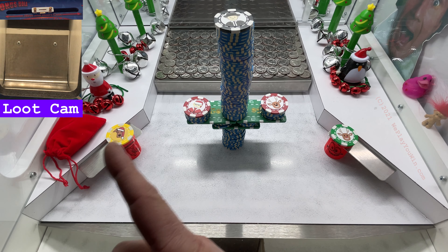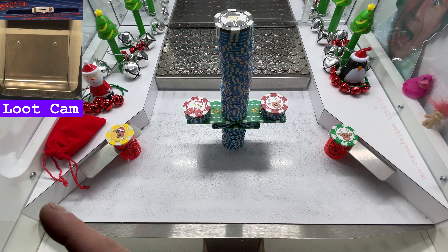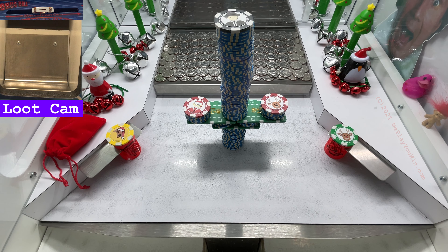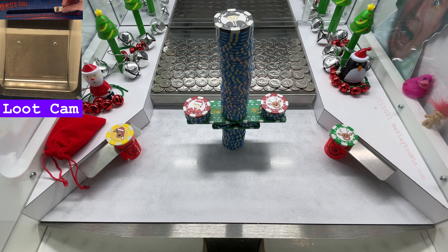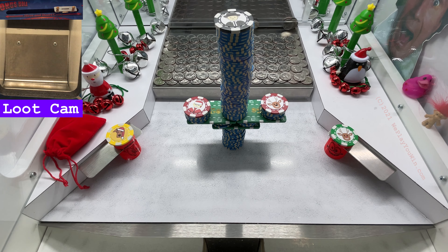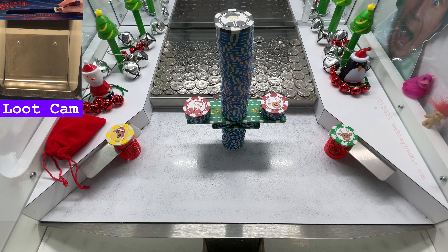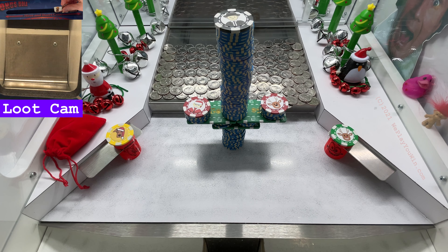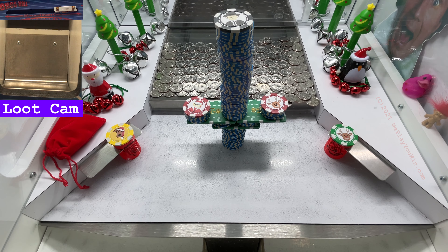PETA has heard about shenanigans going on at the North Pole and is coming to investigate. We've got to get Santa, the reindeer, and the Christmas cricket out of the coin pusher before PETA investigates. We also have two tokens on springy thingies over the owner return slots — we have to move the springy thingies all the way up to get those tokens into play. It might even be possible to drag the mystery bag off too — that would be an epic uber game.